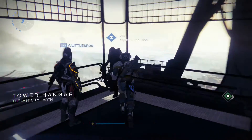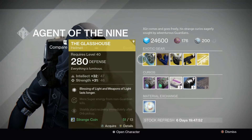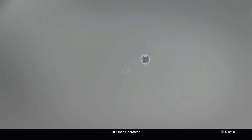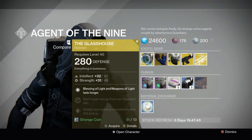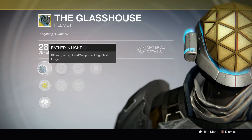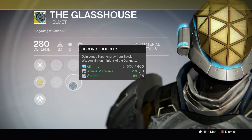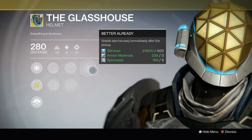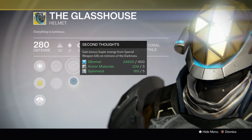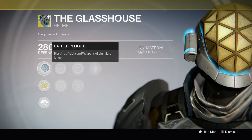Over in the hangar here, we've got Xur. For the Titan, we have the Glasshouse at Intellect 47, Strength 46 — it seems a little low. Blessing of Light and Weapons of Light last longer, which is always nice if you're playing Defender. Increasing Elector Strength, Inverse Shadow gains super energy from killing minions of the Darkness, and Second Thoughts gains super energy from special weapon kills. Better already — your shields start recovering immediately after Orb Pickup. The Increased Special works nicely with Bathe in Light. Great one if you want to play a Defender; it just keeps those perks running longer for your team.